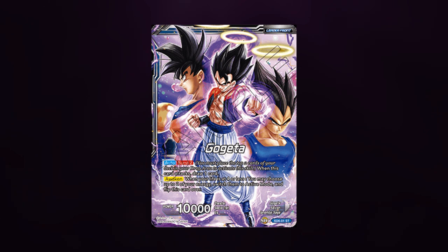Gogeta is a blue leader that is going to be released in the 6th starter deck on November 2nd. With this new leader, they have announced two new keyword abilities, one being Burst and the other Spark, and this leader has both.